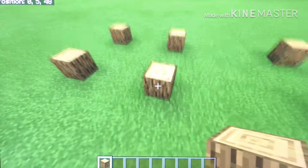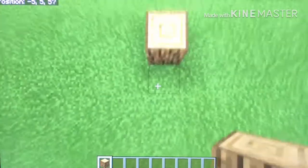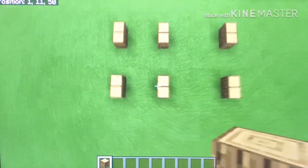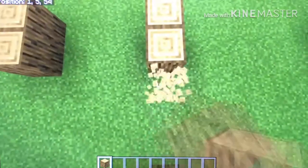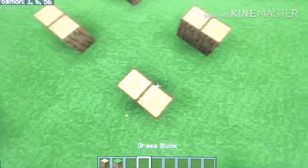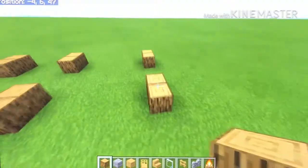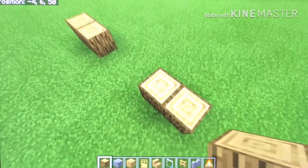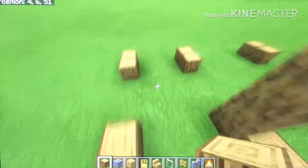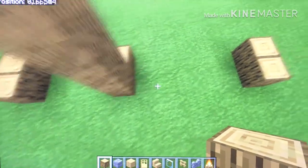The next thing you will do is add oak blocks — oak wood — going like this. Don't make it inside, don't make it to the other side, just do it to the outside the way I am, because in here is going to be the inner walls. Then go to this block here and go up by 3. Do this to every block except these here — you'll see why.